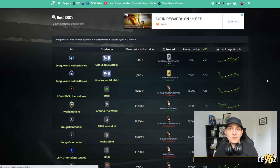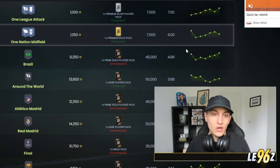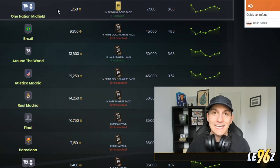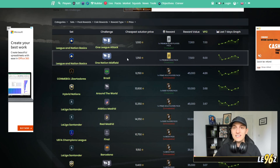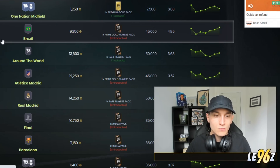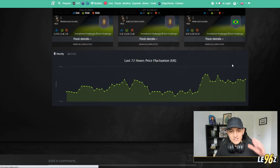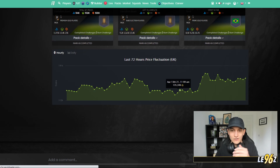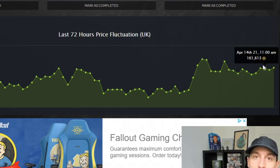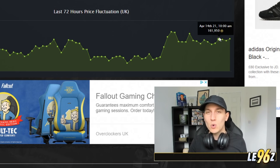I'd highly recommend taking a look at the best value for coins SBCs in FIFA 21 — I'll leave a link to this in the description. This page shows you the best value for coins SBCs you can complete, and you can save these for Team of the Season. At the minute, the best value SBC that gives a good chance of getting a Team of the Season is the Conmebol Libertadores Brazilian SBC at 9,000 coins, which gives you a 45k pack. You can even click on it to get direct prices for different days to work out the best time to complete it.